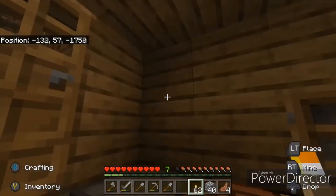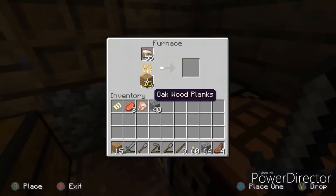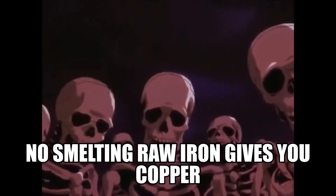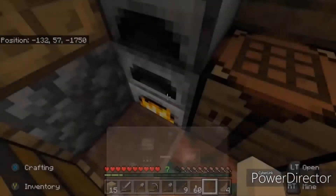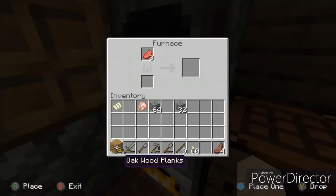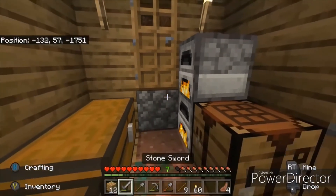I'm just thinking if we add two torches it looks a lot better with the decor. So now I'm going to smelt some iron — it should turn into iron ingots. Another thing I'm thinking about is cooking some meat; it's way better when it's cooked, a lot more health.